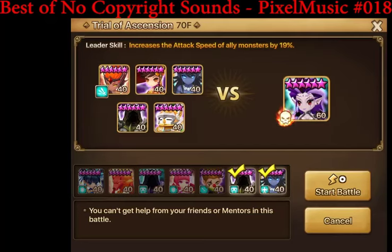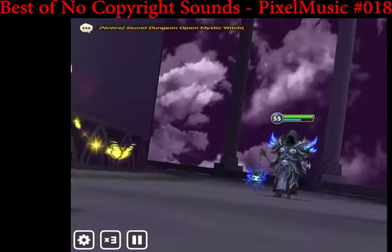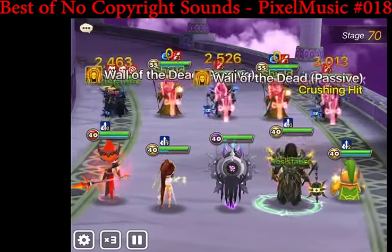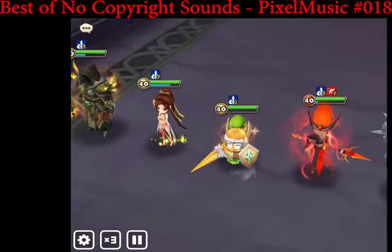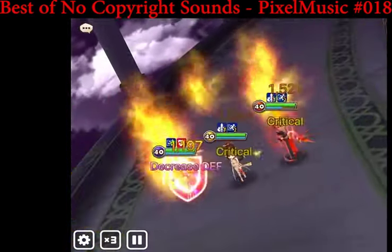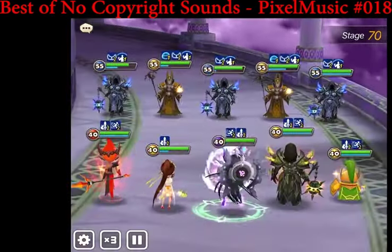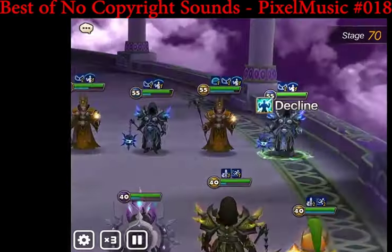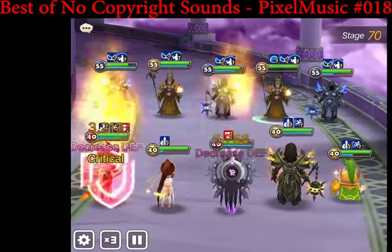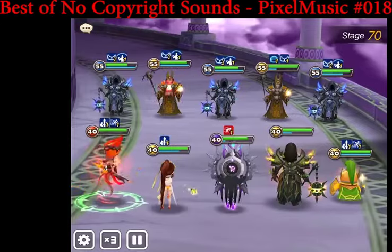Welcome to another video. Today we'll be doing some TOA Hard, and I'm going to show you the boss floors for 70, 80, and 90 — the hardest ones. You want to at least complete 70 and 80 for the devilmon and the crystals. Beyond that, it's up to you whether you want to try for 90 for the LD scroll. The crystals are the most important, or at the very minimum the devilmon.